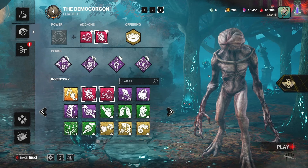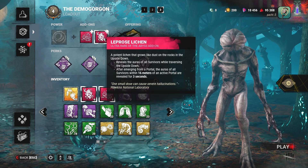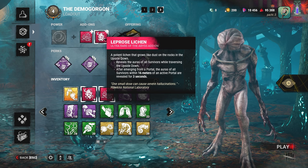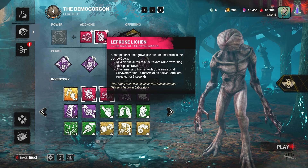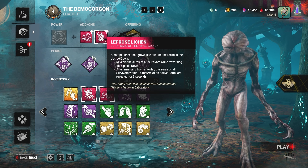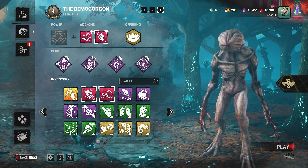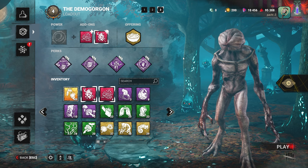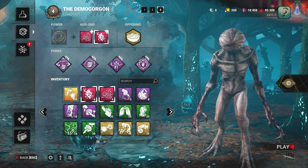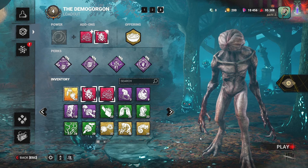For this next match we're going to run both iridescent add-ons: Laprose Lichen and Red Moss. Laprose Lichen reveals the auras of all survivors while traversing the upside down, and once we exit the portal any survivors within 16 meters of an active portal are revealed for three seconds. This is going to be very good for jump scares — if they're on a generator near the portal they won't hear us coming, but I'll see exactly where they are.